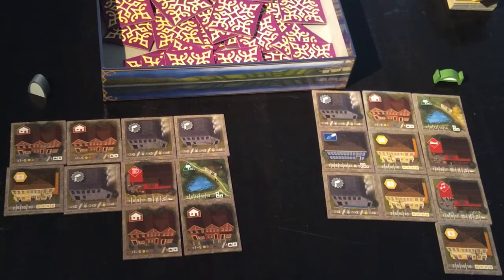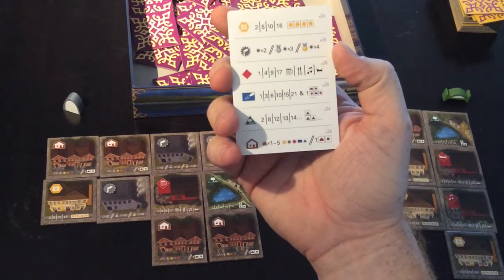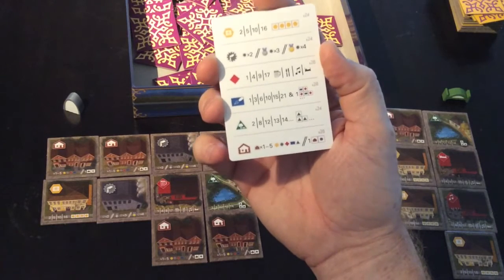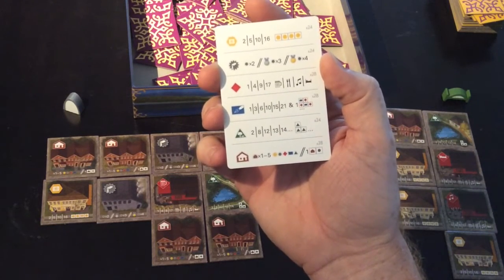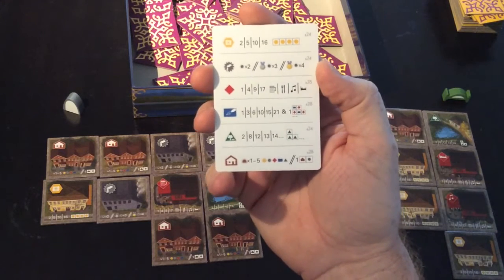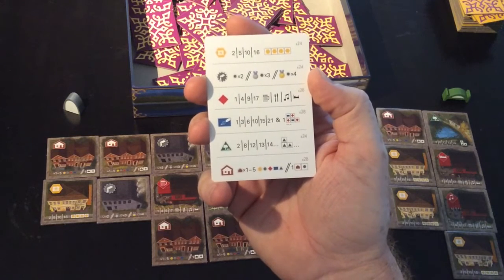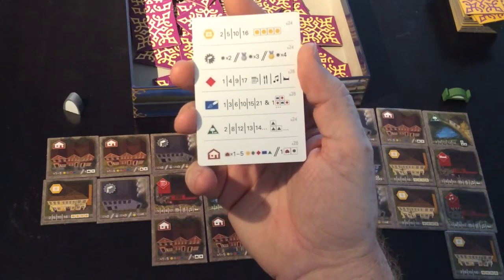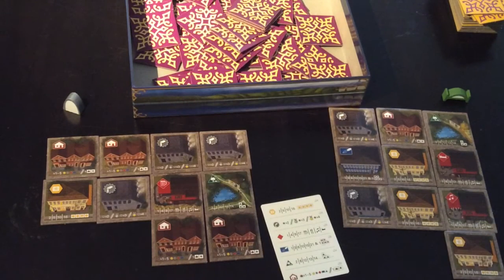Once all of those tiles have been placed, we then score every city for each thing. The scoring is according to this card here — it shows each of the six different building types and what scores can be scored for them. I'll go deep into the scoring in the next video. It's worthwhile having an understanding of this before you play the game, but it's really necessary to understand all six things, so carry on to part two.